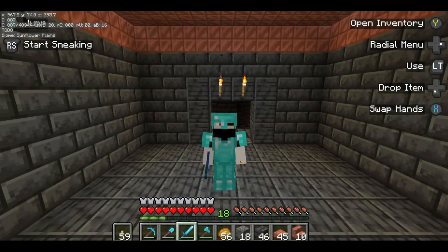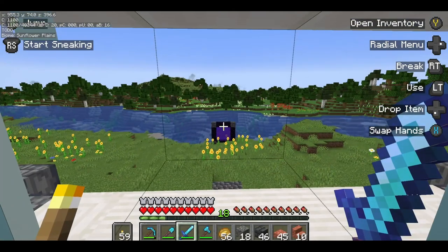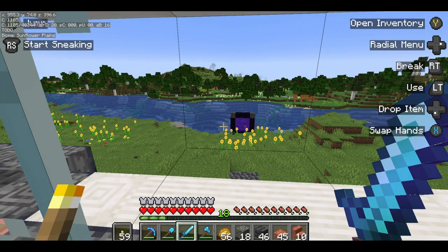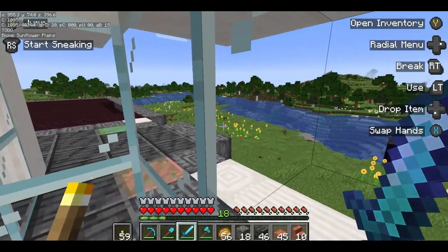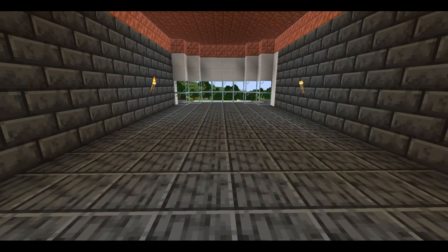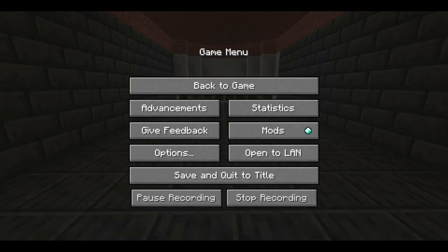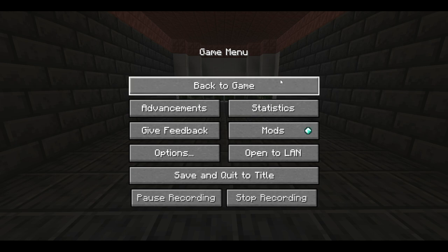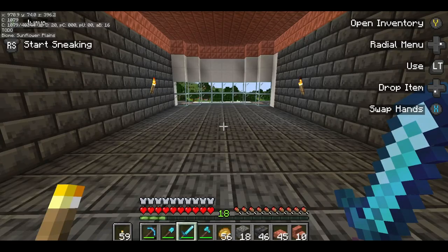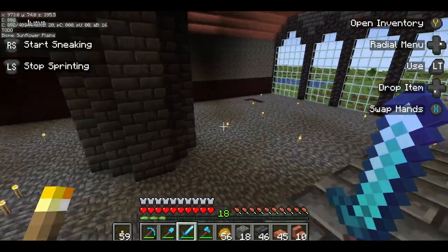Alright everyone, I am done with that time-lapse. And I have to say, this looks very good. We can overlook the flower forest and the sunflower plains. Let's take a little screenshot of the CEO office. I know it looks a little barren right now, but we'll do decorating in a live stream.